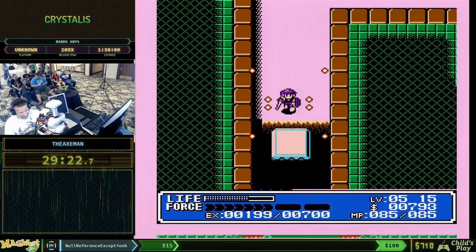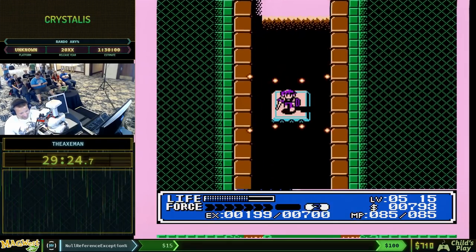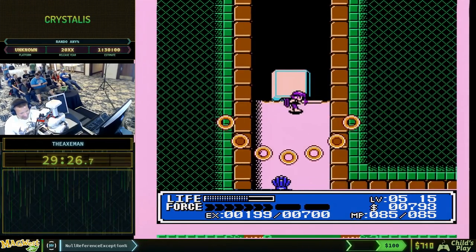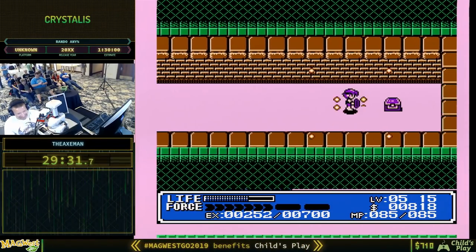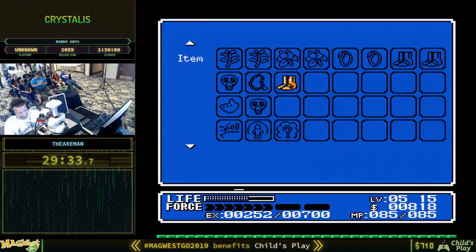Normally in the base game you can be prepared — you know which enemies are coming. But I don't know what enemies are waiting for me here, and it's just a consumable.